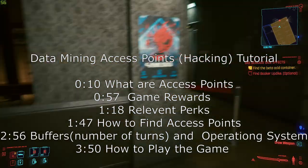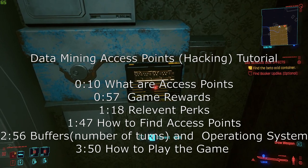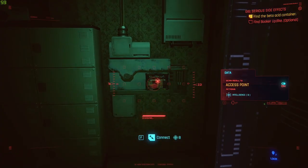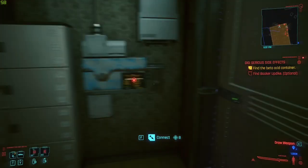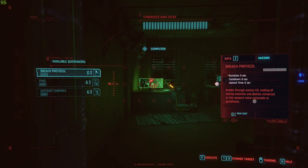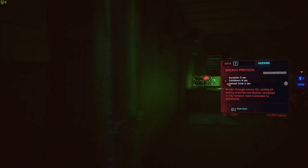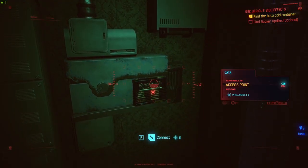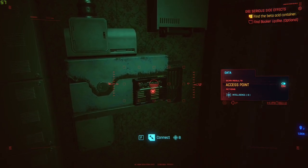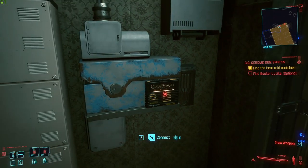Hey, Orange One here. I want to go over how to do hacking in Cyberpunk. It's pretty important to be able to hack these things called access points. The generic one looks like this, but there are other things like that computer right there — that's an access point too. They give you intelligence when you scan them, and you can perform actions on them. That little symbol underneath 'access point,' right by 'connect,' is also your skill.